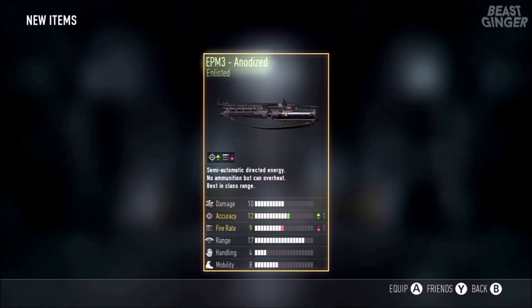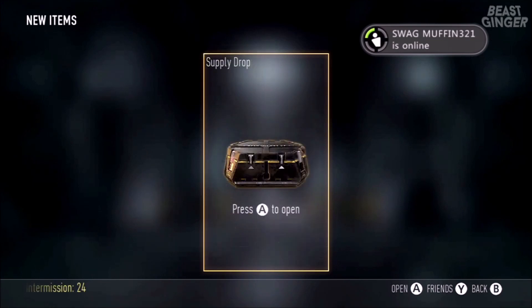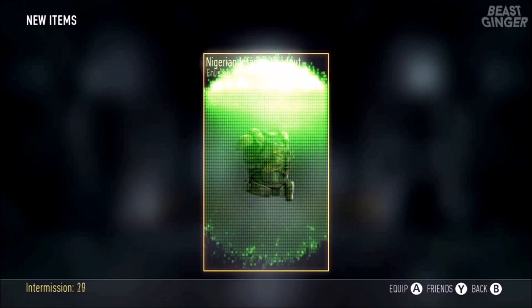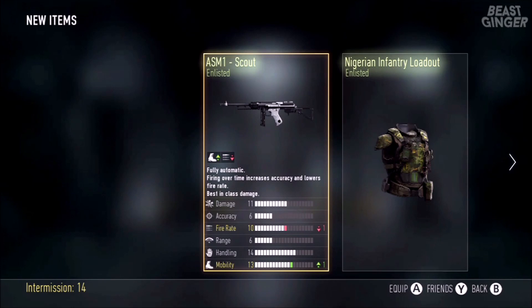For this one we got the EP M3 Anodize — that's all we got. It's a semi-automatic direct energy weapon, up in accuracy and down in fire rate. We also got a Nigerian Infantry Loadout and Nigerian Police Pants.